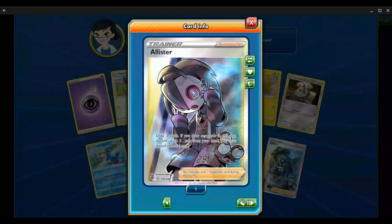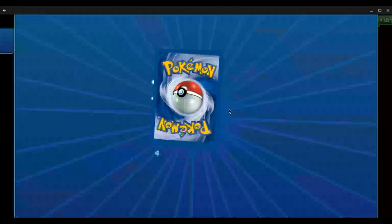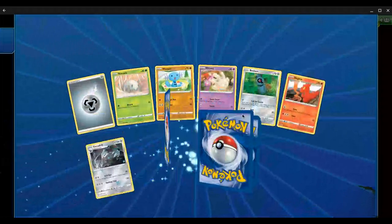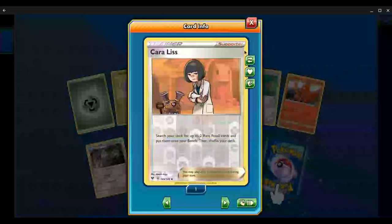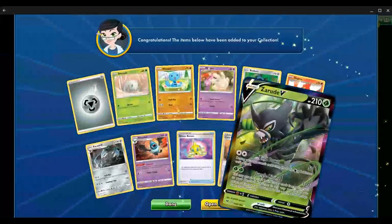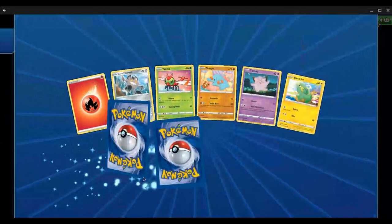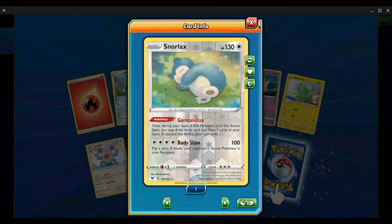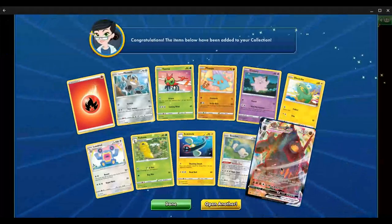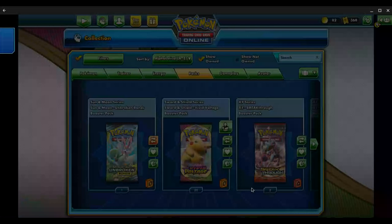And we see another Hyper Rare Full Art — Alistair. I don't know if it's particularly the best, though I could use it to make a Mad Party deck, which is a deck that I actually do have all the cards for. Good — Drill. Keldeo is a good card to get. And we got our first regular hit, a Zeraora V — fun for a Grass Box, though I don't know that I actually have good grass cards. We see a Snorlax — definitely glad to get that ability Snorlax. And our Rare is a Coalossal VMAX. If we can get a couple more of those, we can maybe make a Coalossal VMAX deck, which would be fun.